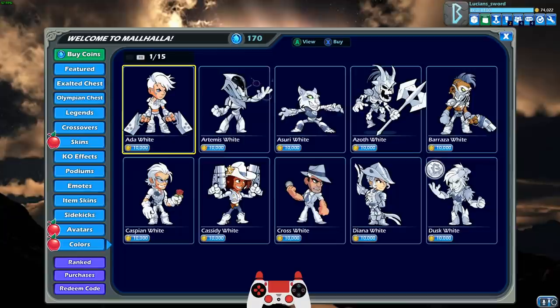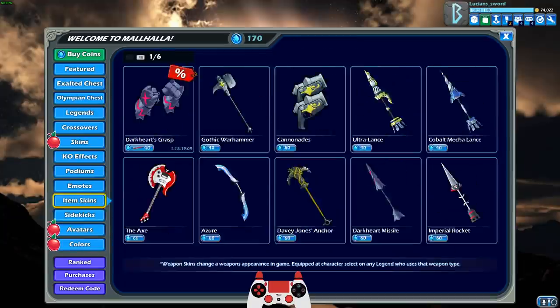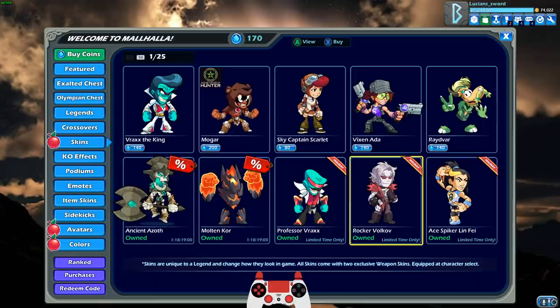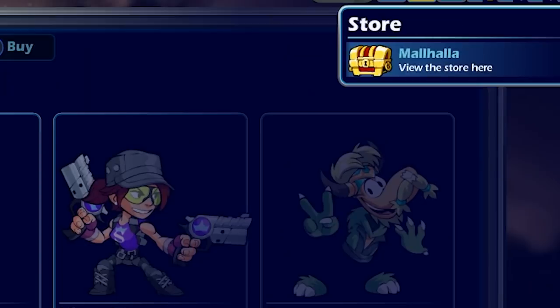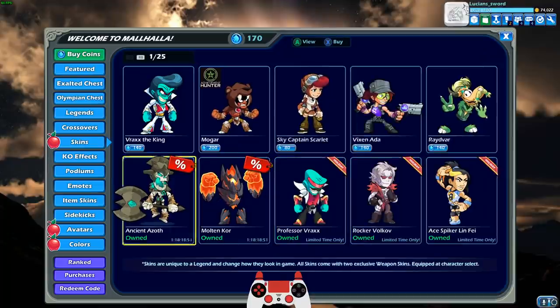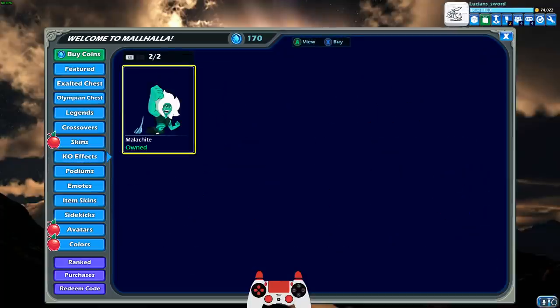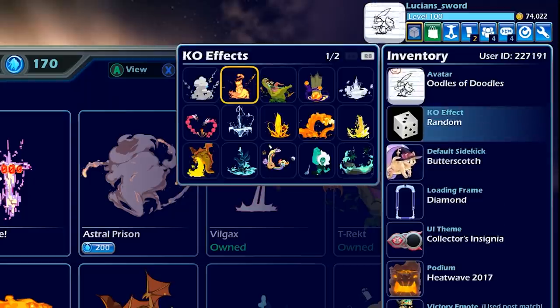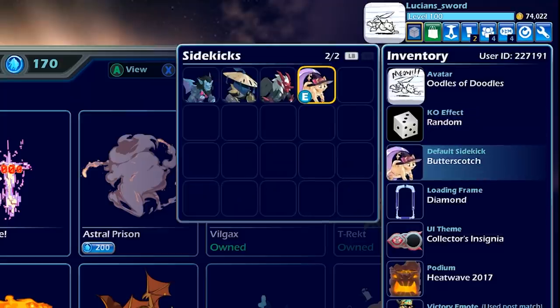Did you guys notice that the two new skins are for two V Legend names? Vrax and Volkov. Kind of interesting. Alright, so let's play 1v1 with Professor Vrax. Before we do that, let me go ahead and change my avatar to the Oodles and Doodles. Of course, we don't have any KO effects for Back to School, do we? That's too bad. They should have done a Back to School KO effect. I guess I'll just leave it on random.